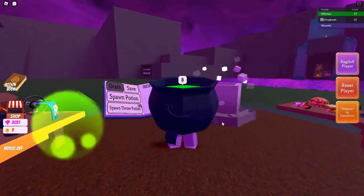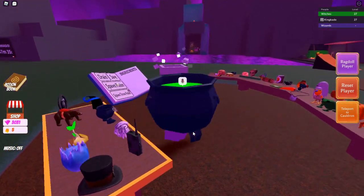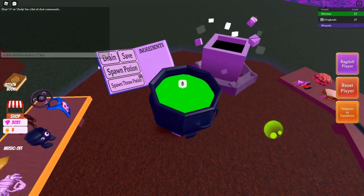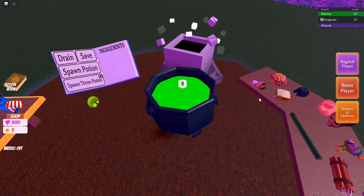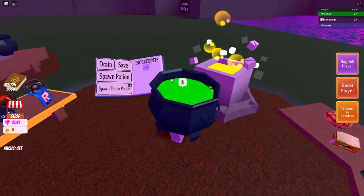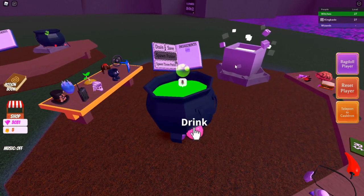You don't really blend in as a cauldron because people can still see your legs. So once you're set, what you want to do is clear this right here, drain it, and then toss in a chameleon and then a fairy.